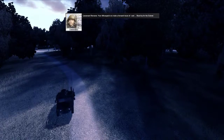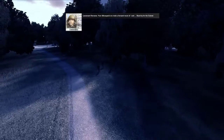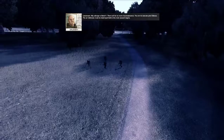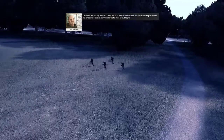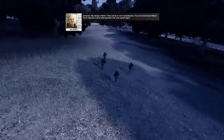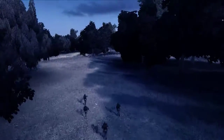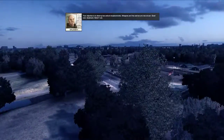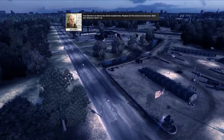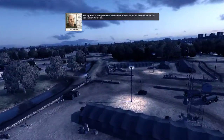Lieutenant Romanov, your Alpha Squad is to make a forward recon of... Wait. Standby for the Colonel. Lieutenant, my callsign is so-called 1. There will be no more reconnaissance — you are to execute Plan Odessa. The air defenses must be destroyed before the main assault begins. Your objective is to destroy two anti-air emplacements. Weapons are free and we are now at war. Good luck, Lieutenant. So-called 1, out.